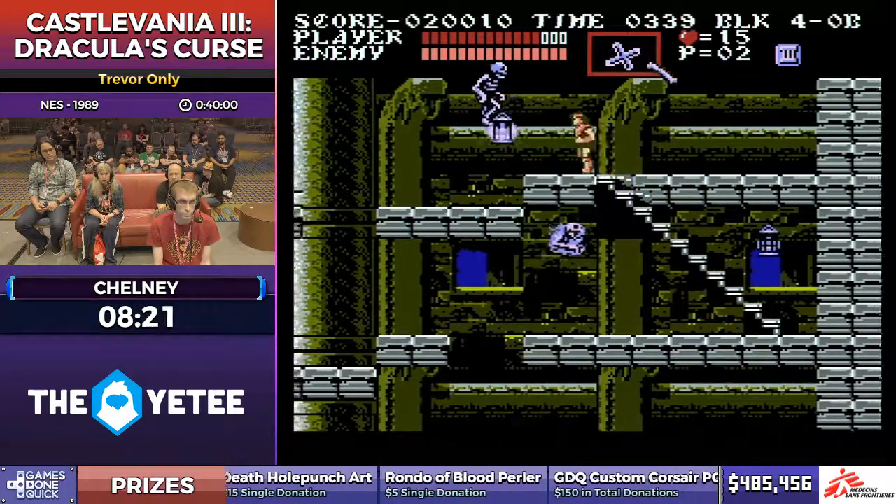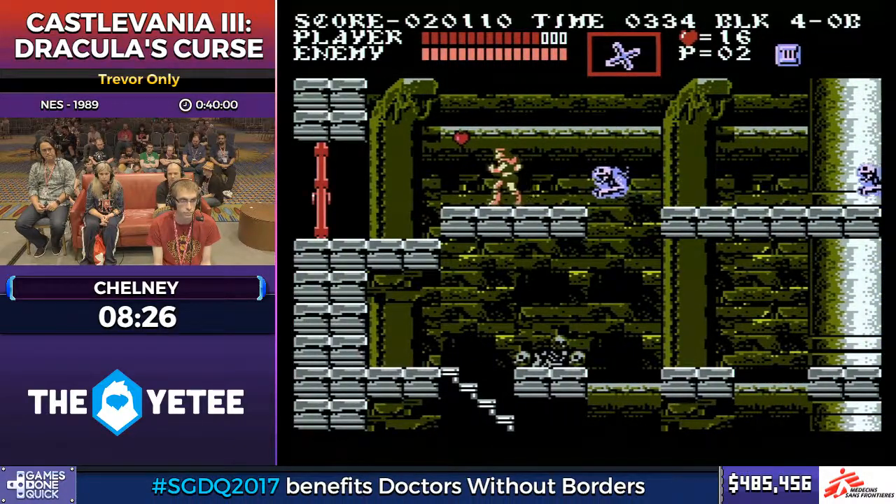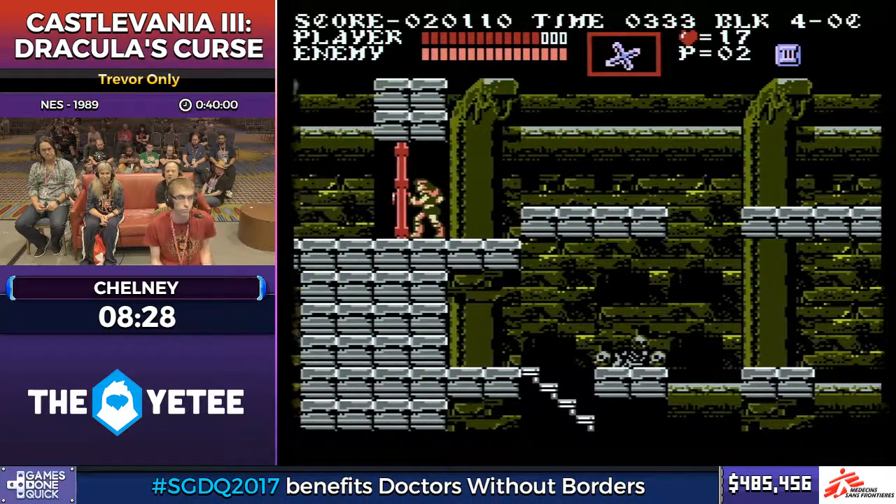Grant also lets you control your movement while jumping, which really changes the platforming dynamics, but we're here for Trevor — all Trevor.